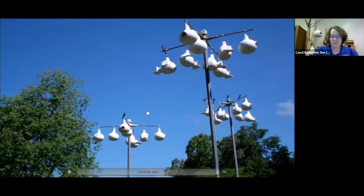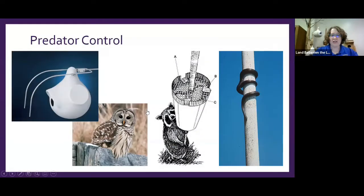The last challenge is predator control — this is to keep owls, raccoons, and snakes out. You can purchase predator guards or find plans online. Basically you're trying to keep predators away from the nest site and help the babies stay alive.